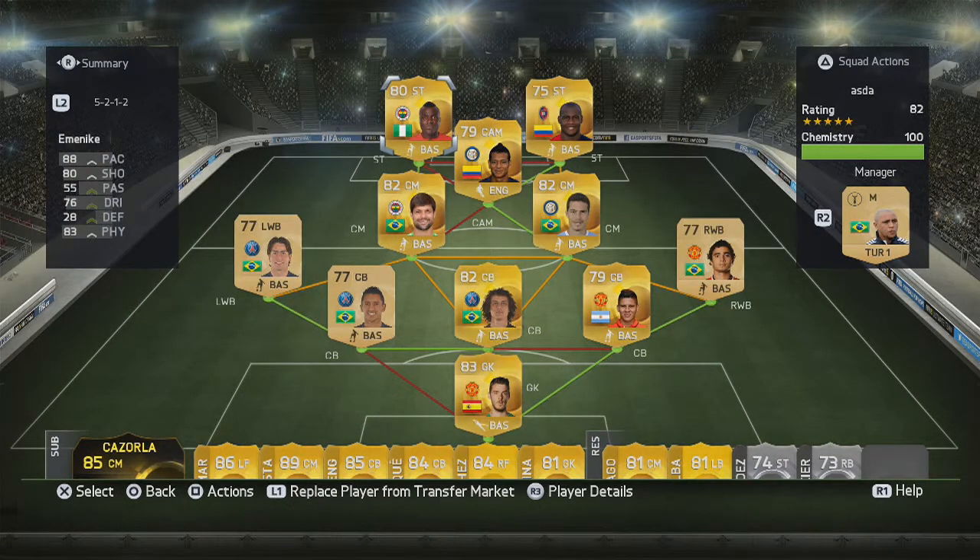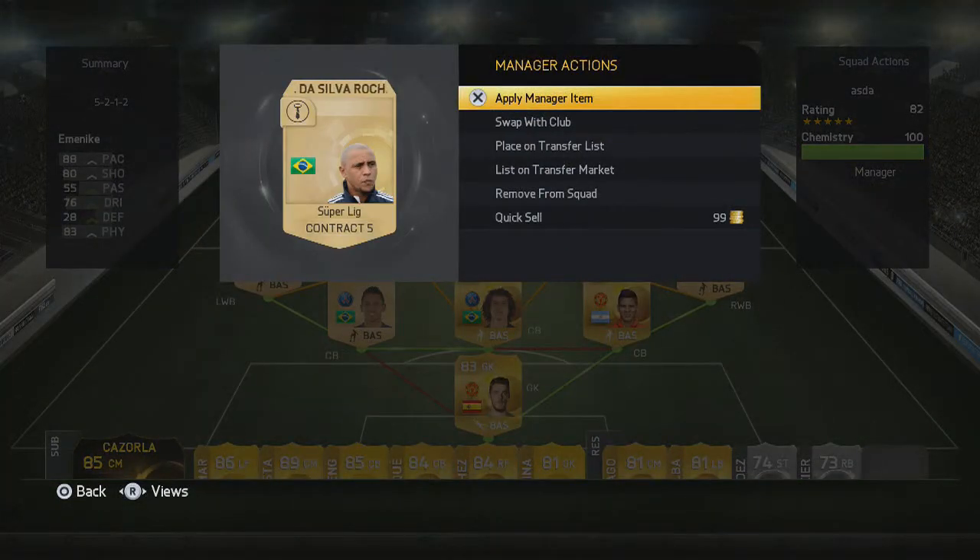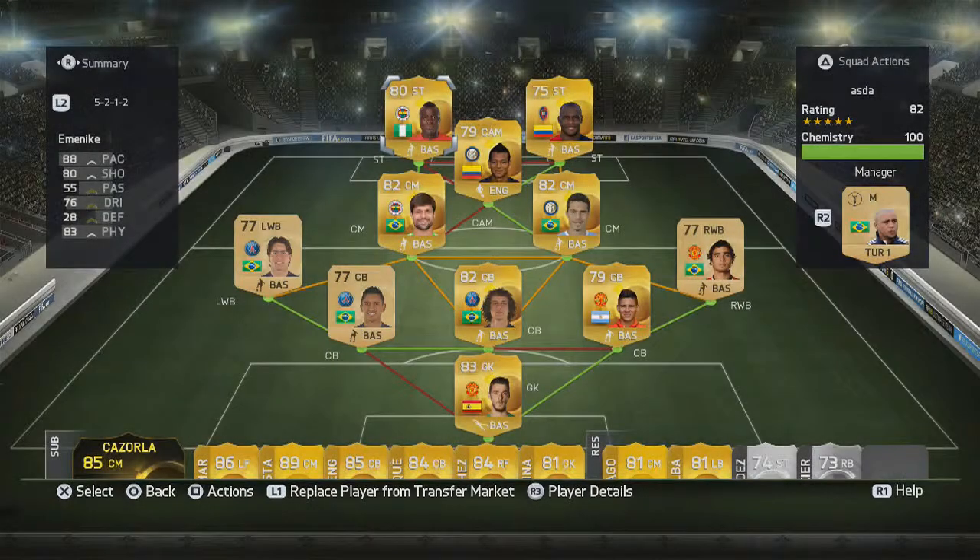Just saying - this team without the manager is 96 chemistry. The manager is in the Super League and he's Brazilian. If you get him it will be 100 chemistry - he's about 2k. But you can probably get him in his normal league and just get a Super League card for like 200 coins. But yeah, this is the squad - I'm going to get into the highlights and talk a little bit about the team and give you my overall opinion.